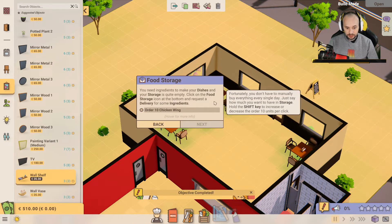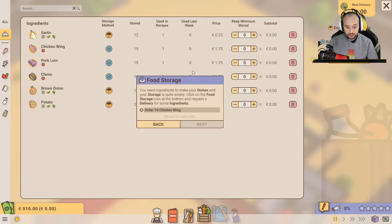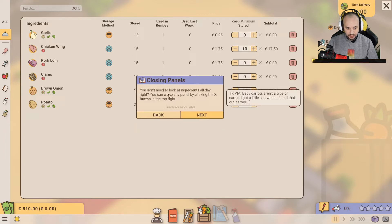You need ingredients to make your dishes and your storage is quite empty. Click on the food storage icon at the bottom and request a delivery for some ingredients — order 10 chicken wings. The chicken wings are here, this is what we can cook at the moment. Stored in the freezer by the looks of it. I need to order 10 of these. You can close any panel by clicking the X button at the top right.